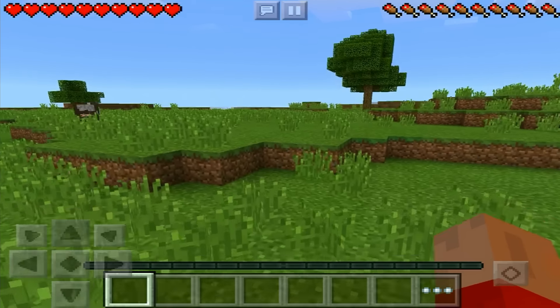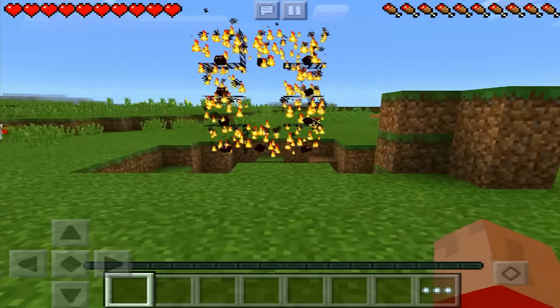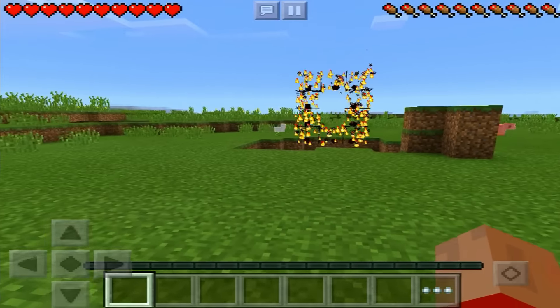That intro was actually a bit of a throwback to a previous intro I used to have. I hope you guys did enjoy it, but today's video is actually something really special. Today we're looking at how to make a fire portal in Minecraft Pocket Edition. It's a really cool trick, and I'm going to show you how to make it today.